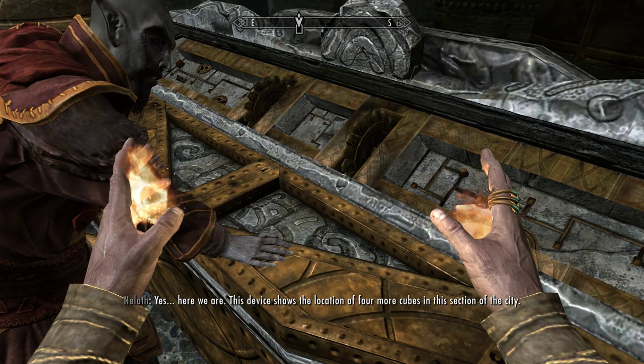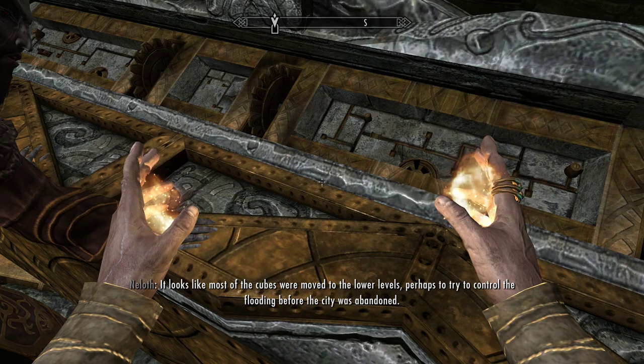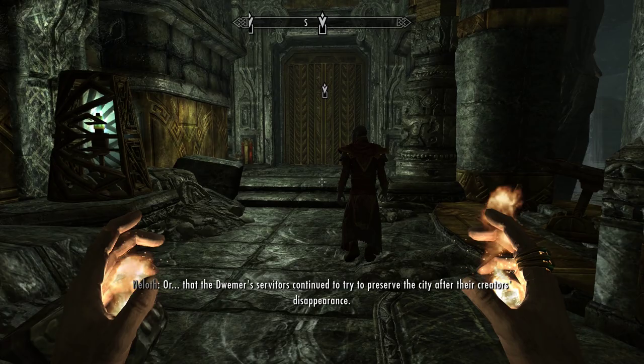This device shows the location of four cubes in this section of the city. It looks like most of the cubes were moved to the lower levels, perhaps to try to control the flooding before the city was abandoned. That would suggest that the city must have originally sunk during the first time. I wish they hadn't done this as exposition and had let us actually see the map and learn that for ourselves, or at least half-learn it for ourselves. That could have been interesting.